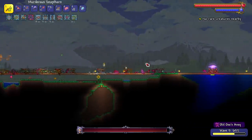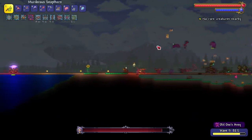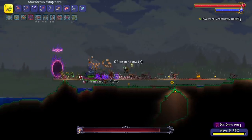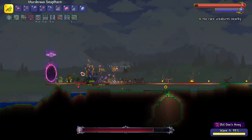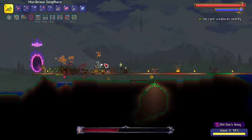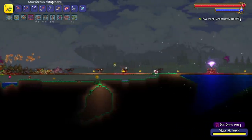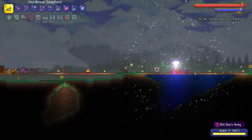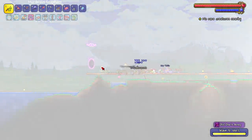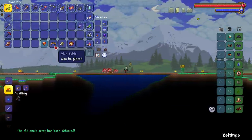The wyverns get up a little high and are hard to reach. Focusing on one side and then the other, calling the frogs over to help take them down. Old One's Army wave one, tier one — complete, no problems. It's just the wyverns that always give me a little scare. And look at that, we got the War Table too!